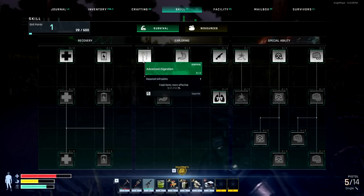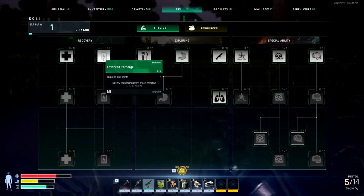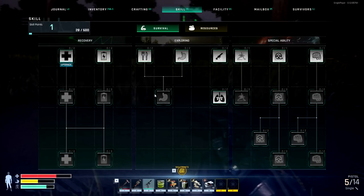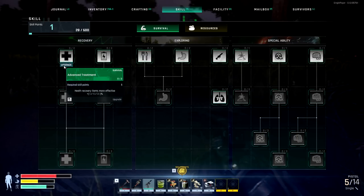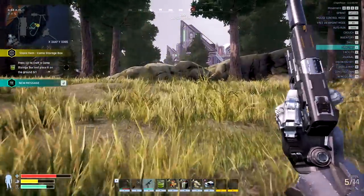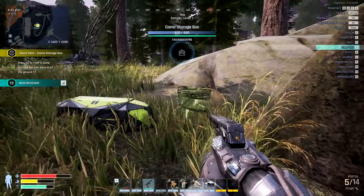Advanced Digestion — somewhat important, more effective. We also have Stamina, which is kind of nice. Fast Reloading. Advanced Recharge. Advanced Treatment. I would love to get that upgrade. How many points do I have? One skill point — do I have to hold this? There we go, done. So you just have to click it on there, and once that little bar opens up, it will let you just click on it and we're ready to go. Store ammo, it was in that camo box — we'll put it down on the ground for now.